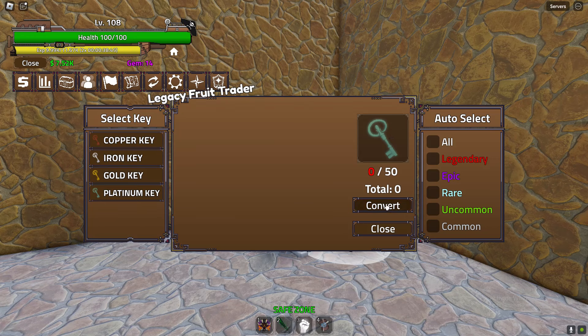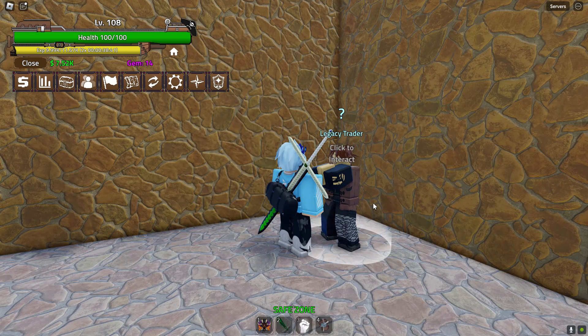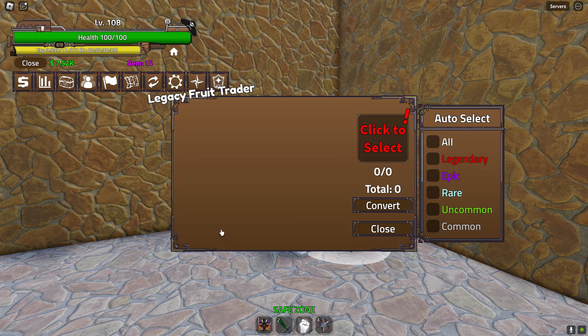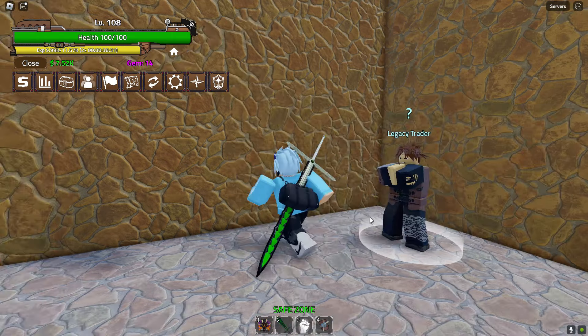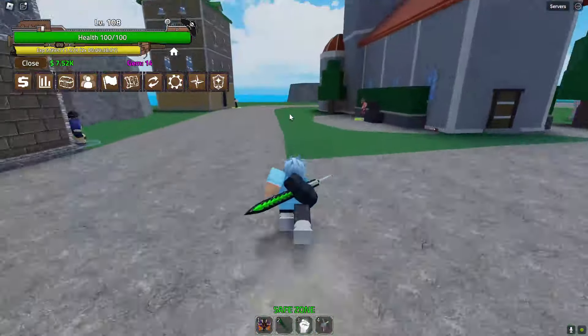Here's basically what you gotta do. If you go ahead and talk to the Legacy Trader and select copper key, here's what you need to do. If you've got fruit in your inventory — actually, let me just get some fruits from my storage to show you guys what this is all about.